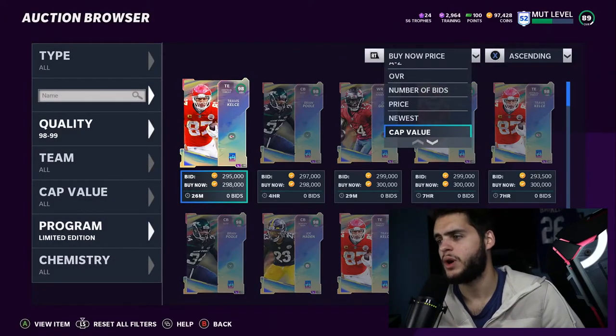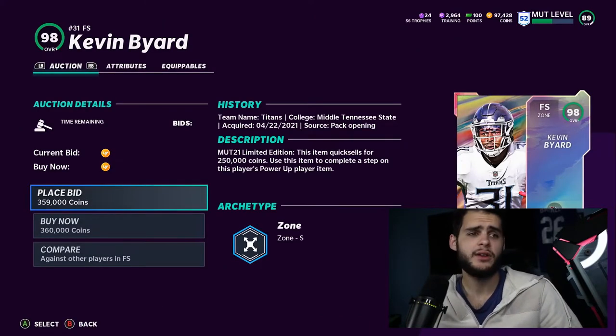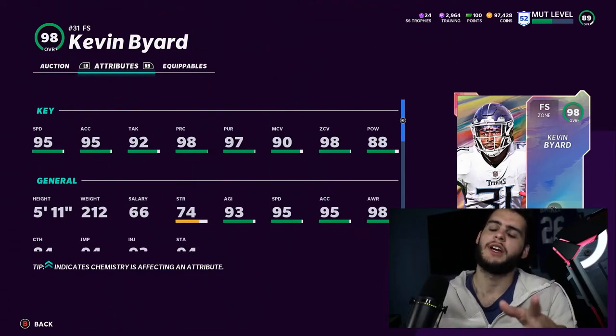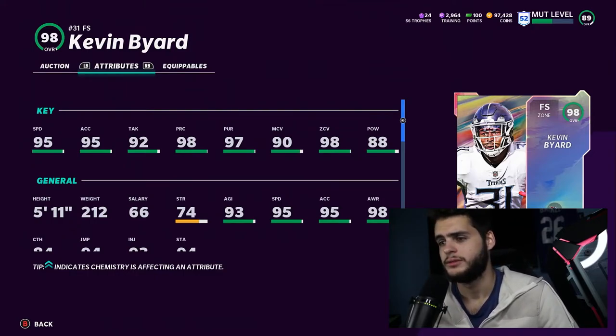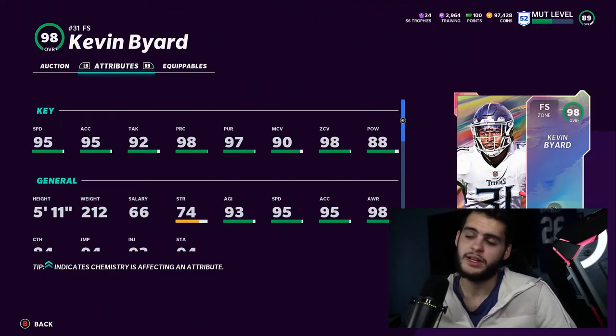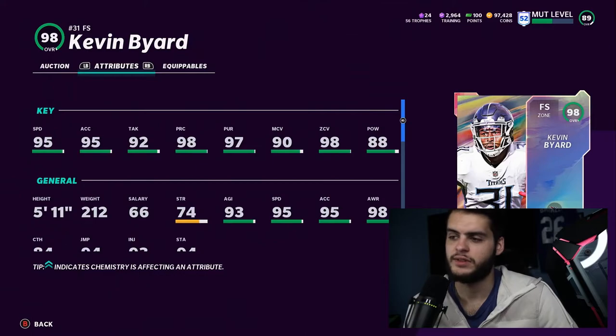Next we have Kevin Bayard, the safety for the Titans — our other new card. He's a 98 overall free safety. Starting with speed: 95 speed, which is kind of a loss since you can only get up to 98. Elusiveness 95, tackling 92, 98 play recognition, 97 pursuit, 90 man coverage, 98 zone, 88 hit power. He has low hit power, doesn't get 99 speed, and he's only 5'11", so this card is going too bad overall. If you're going to have low hit power, you've got to have crazy man, zone, and speed, and probably be tall — and he's short, not the fastest, not the hardest hitter, and not the best in coverage.